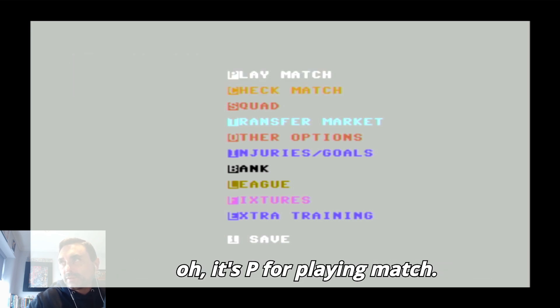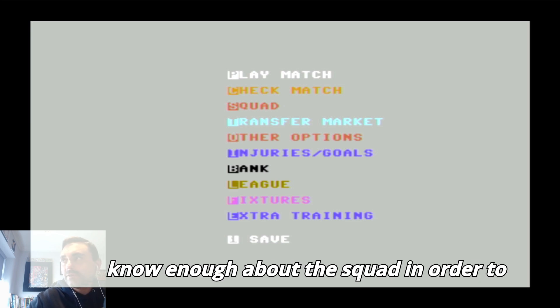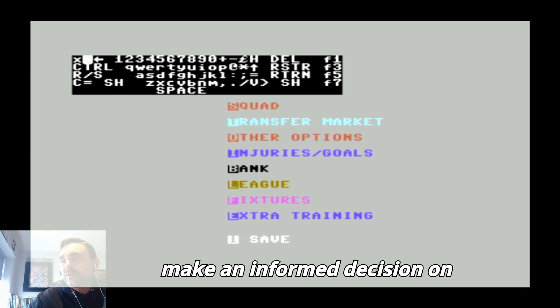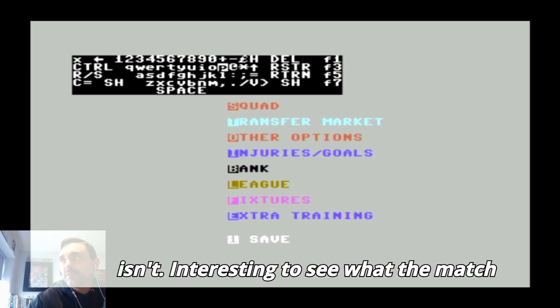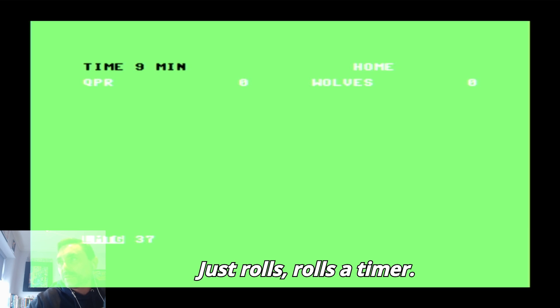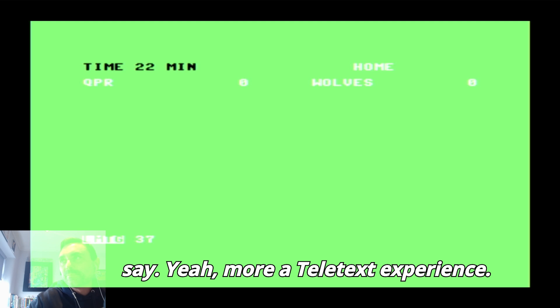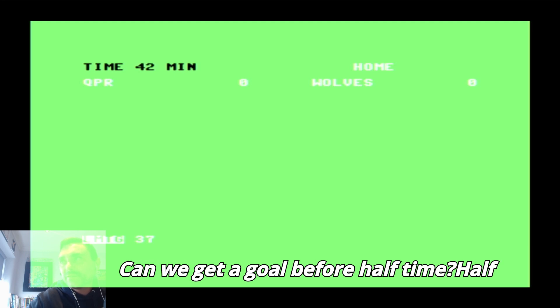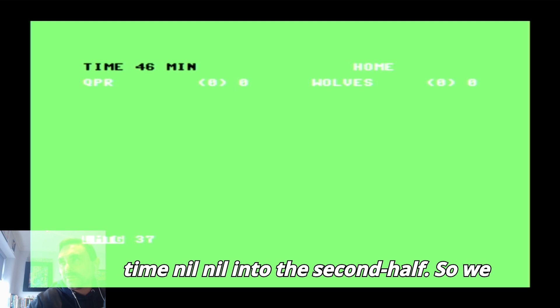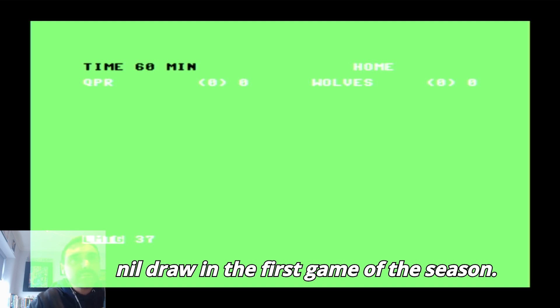It's P for play match. I'll play match because I don't really know enough about the squad to make an informed decision on transfers. Interesting to see what the match engine is like. It just rolls a timer - basically like watching teletext. Nil-nil after 28 minutes, coming to the last five minutes of the half, can we get a goal before half time? Half time nil-nil. Into the second half, no substitutions by the looks of it - looks like we'll get a nil-nil draw.